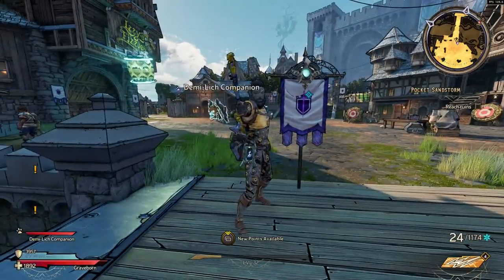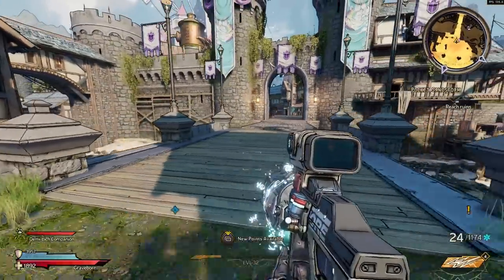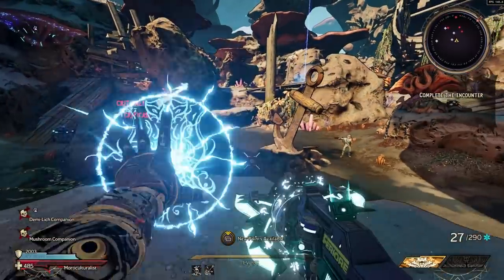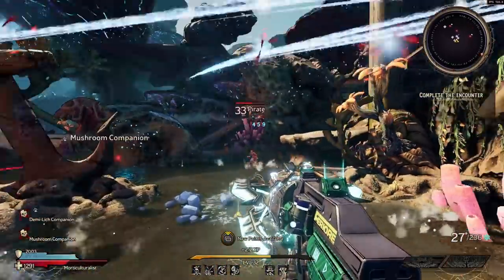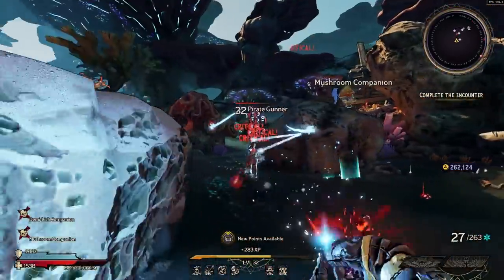Hey guys, what is up — Moxie here with a Wonderlands video. Today we're going over how to make a companion build. Companion builds are incredibly strong — in fact, I would say they're some of the strongest builds in the game. I beat the story yesterday in nine hours using a companion build, and I was literally skipping boss phases just while leveling up. The damage you can get is absolutely absurd.